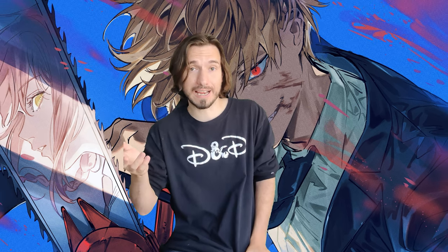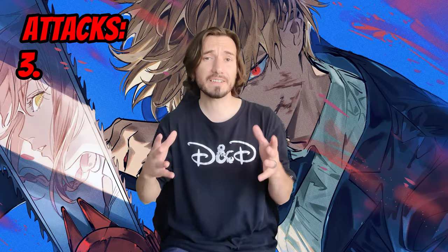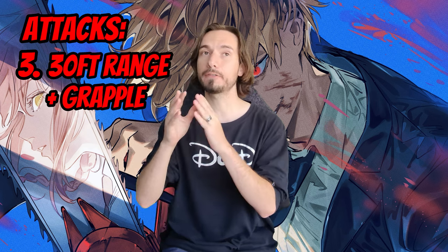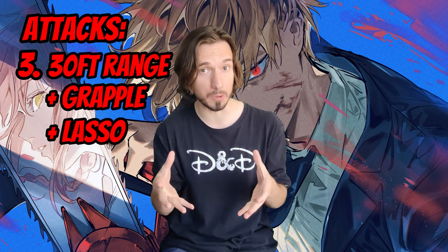All of these so far are close quarters attacks, which makes sense because the Chainsaw Devil naturally has chainsaw powers — but chainsaws have chains. Just like in the manga, you're going to be able to lasso in enemies and pull them in with those chainsaws from 30 feet away. Acting very similar to Nets in D&D, by casting the Chains of Hell, you are able to rope in an enemy from 30 feet away, causing the grapple condition, and for every two feet of movement that you expend, you are able to pull the enemy one foot closer to you.